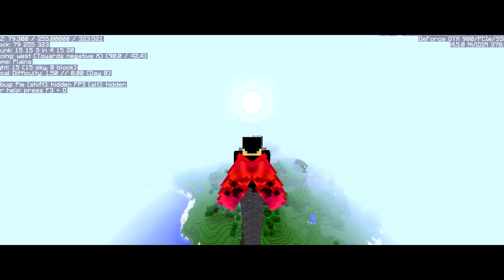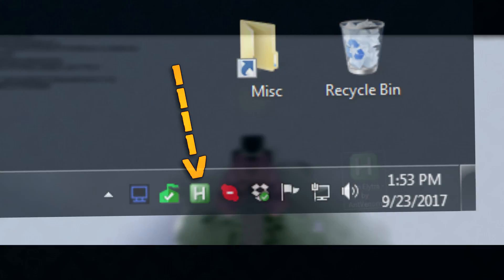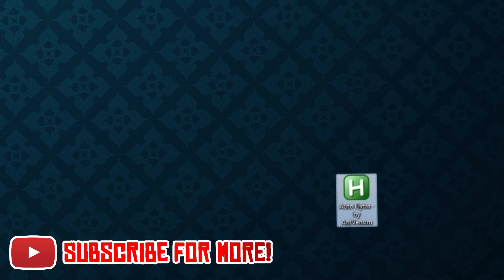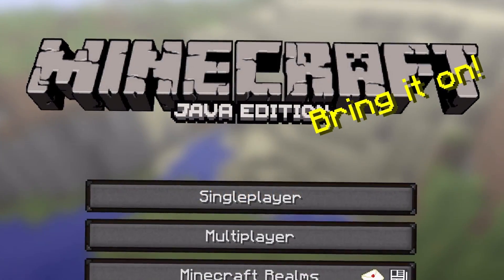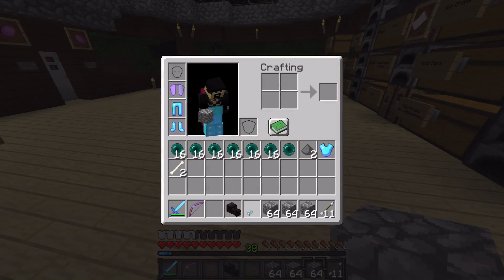First things first, once you start this little program up, a small icon will appear on your taskbar that looks like this. If your mouse started flailing around like crazy immediately after opening the program, just tap your scroll lock key on the top right of your keyboard to stop it. From there, fire up Minecraft and grab your Elytra wings, preferably with Unbreaking 3.